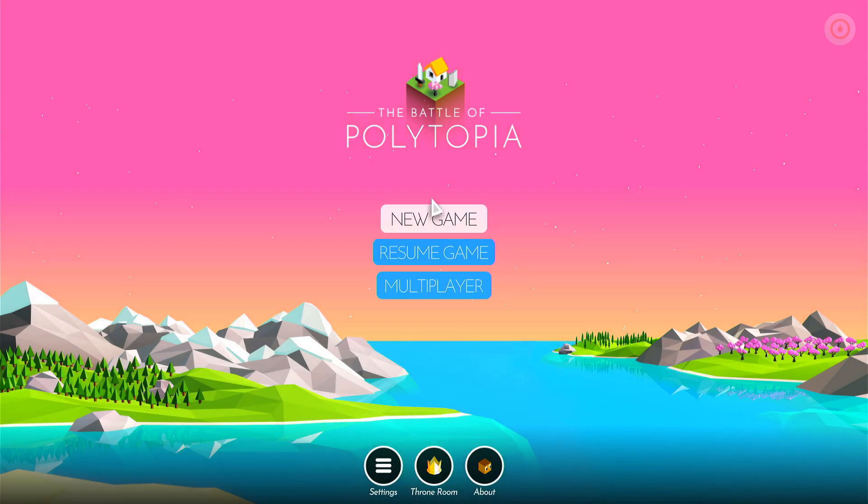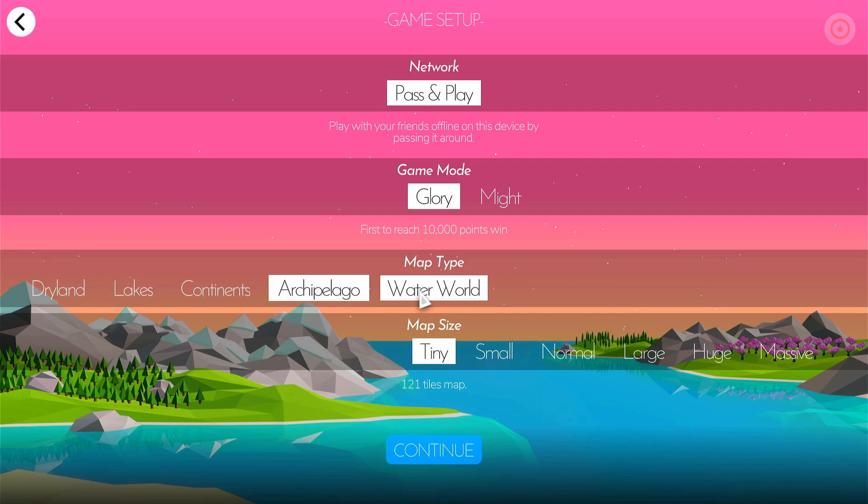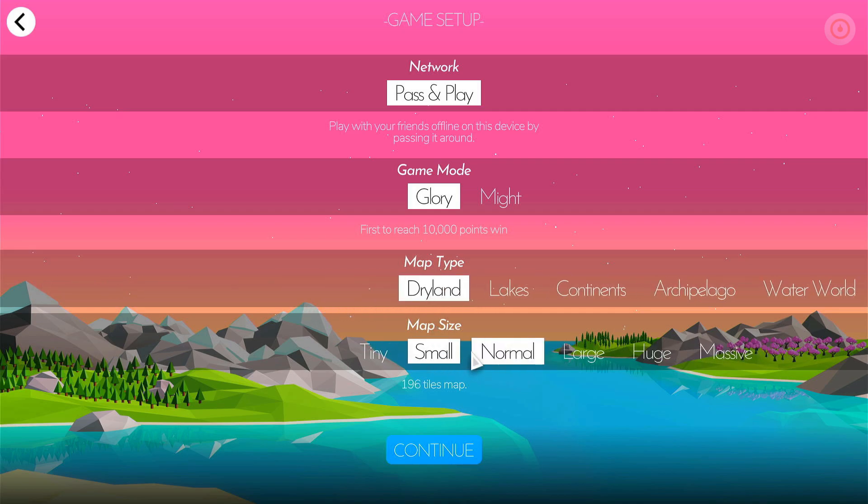There are some options here. There is a multiplayer mode but it is only local pass and play, but you can play on your network. You can set the game up with different types of options — we've got different maps here: dry land, lakes, continents, Pelagic (I can never say that word), and water world. You can also change the size of the map. I think we were on tiny — 121 tiles — but it goes all the way up to massive at 900 tiles.